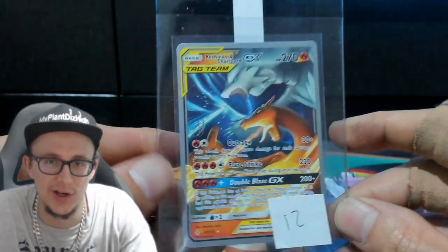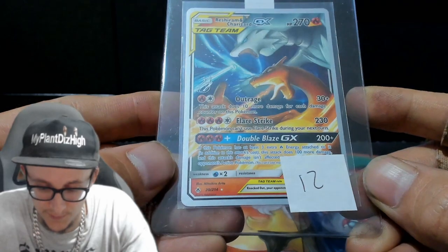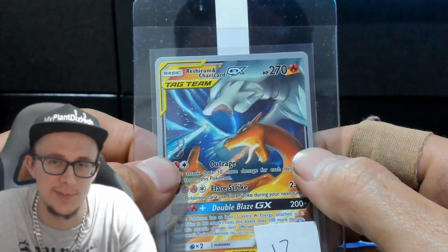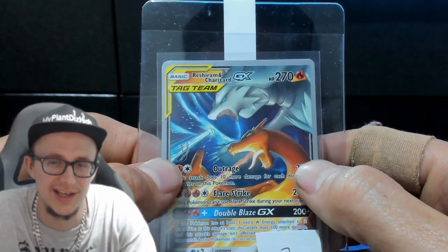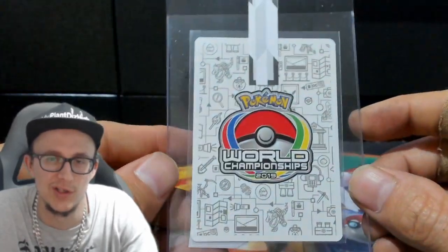We got a Reshiram and Charizard GX — these sell for like $250 in America. Now if you look at the center in here, the center is 100% bang on. If you use this as the reference, you know, because obviously you can't see any of the tag team stuff on this side. This is flawless, so they sell for like $250.